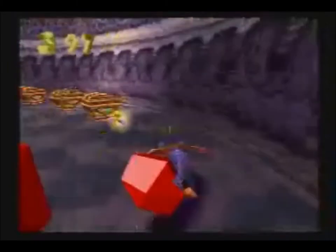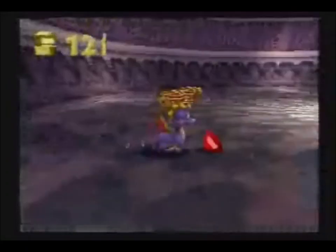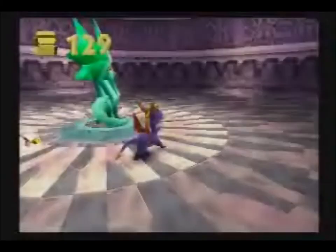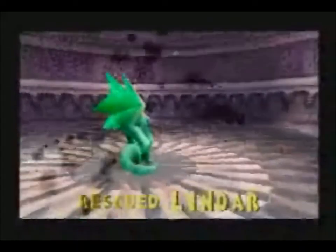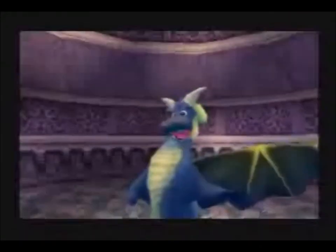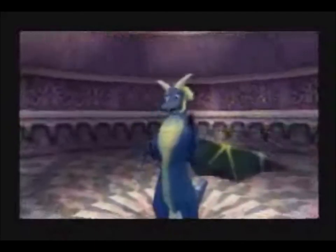Right here we're gonna collect all these gems and then rescue our fifth dragon, whose name doesn't come to me at the moment, but we'll find out in like five seconds. Lindar. 'When you free a dragon or step on one of their platforms, you're saving your progress. That could be useful if you run into trouble. Not that you ever run into trouble, Spyro.' Well, you're welcome for saving your life, you sarcastic son of a bitch.